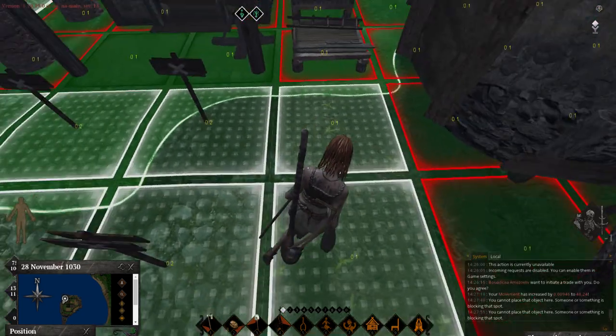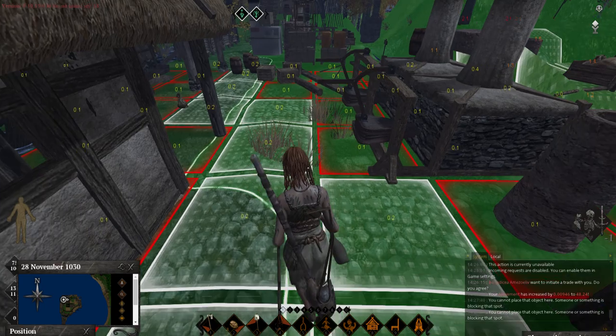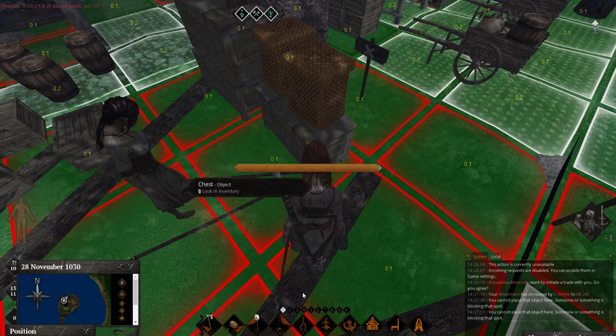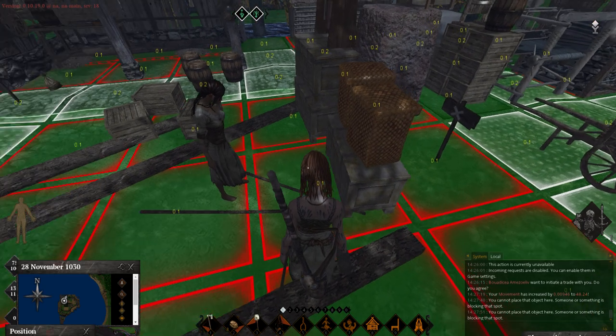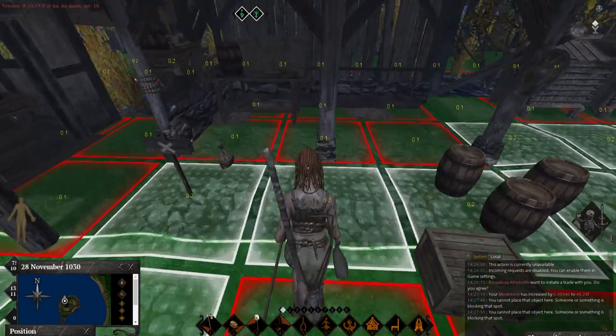Let me show you where shovels are - pick a shovel in here, get tools in here. This chest right here - I want to make sure you have access to everything. Grab a shovel, grab whatever you need, you can equip it.